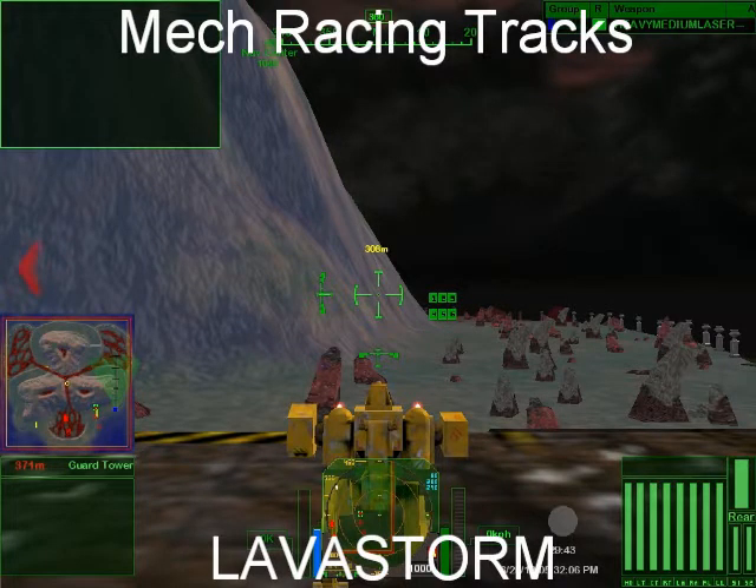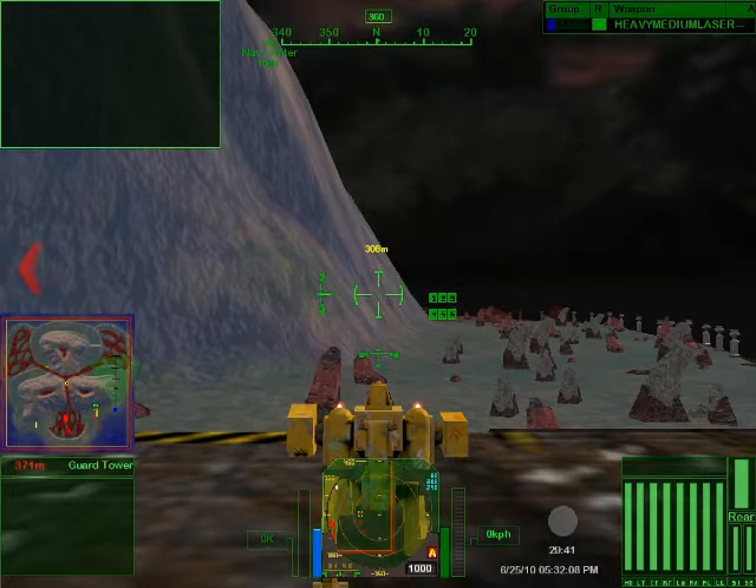This is Ender and I'm back with another one lap. This time we're on Lava Storm. It's an interesting map — a volcano surrounded by water, basically an island. There are spots of lava, spots of rock, lots of mines, and a lot of heat.